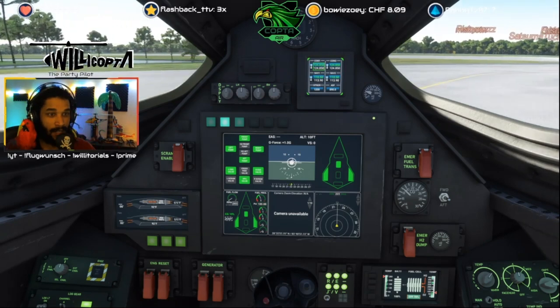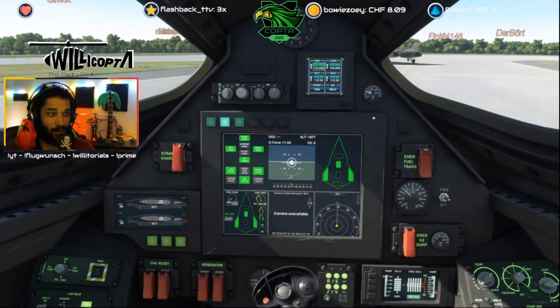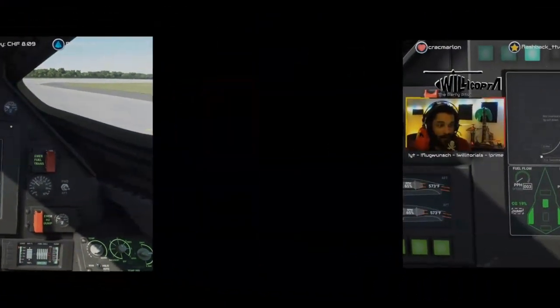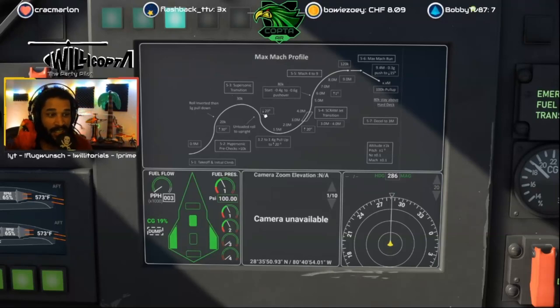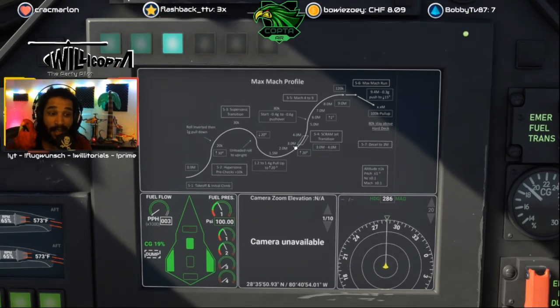Alright. Our goal: 275,000 feet. That's great. Climbing to between 20,000 to 40,000 K — I always go to 40,000 K. Then we roll inverted and pull down with 20 degrees, pulling down until around Mach 1.5. Depending. I always go to full power.